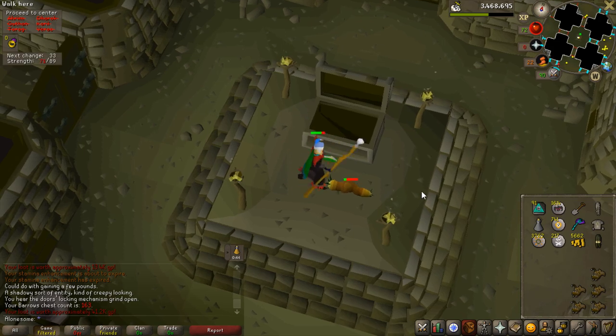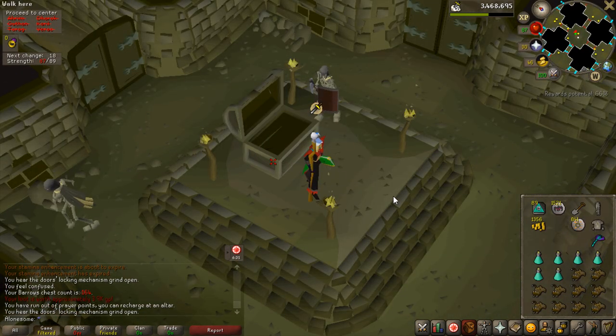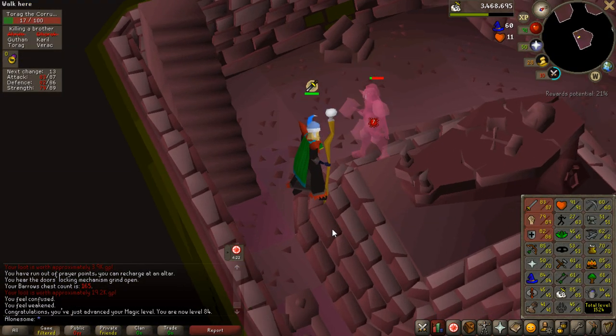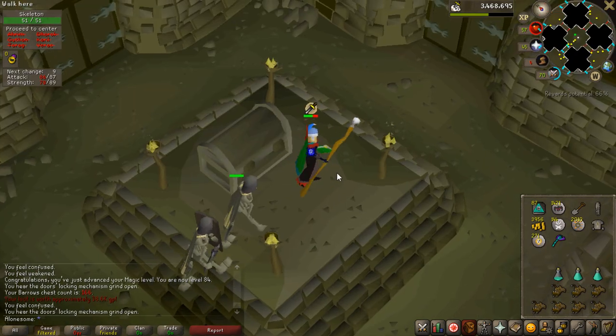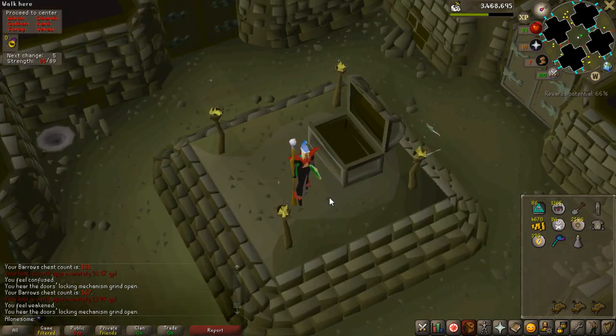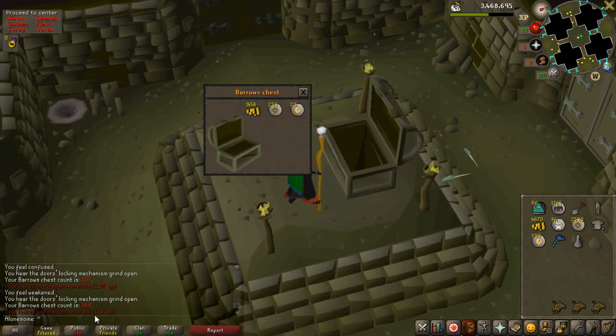Okay, the regular loot. Chest number 6, chest number 7. Hey, just randomly hit 84 magic — didn't even know I was close to it. And chest number 8, chest number 9. I'm going to do one more after this one. Alright, last chest for now — let's get better than 12k in this one. And 11k.